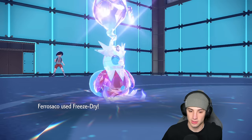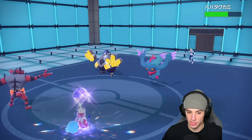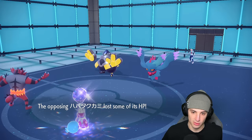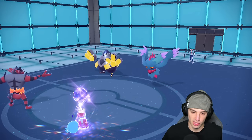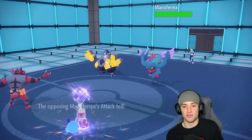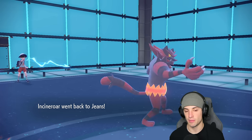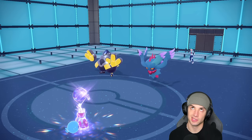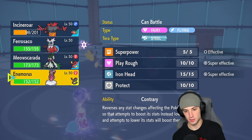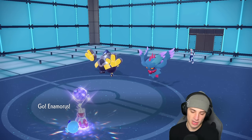We're going straight Ghost. I don't think they'll fake out my Incineroar — they'd rather fake out Iron Bundle. But they're not even going for fake out, they might just be going for Wild Charge. Freeze-Dry chunks up some damage. Moon Blast flies into Incineroar doing some nice damage. Maybe they thought I was protecting, so I get the Parting Shot off and swap into Enamorus — dark typing for Meowscarada not looking so hot.